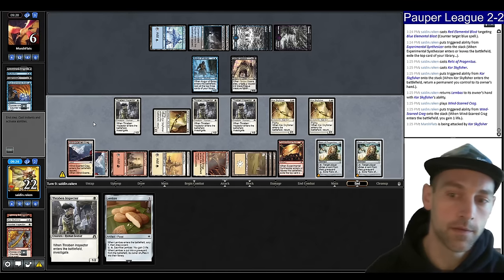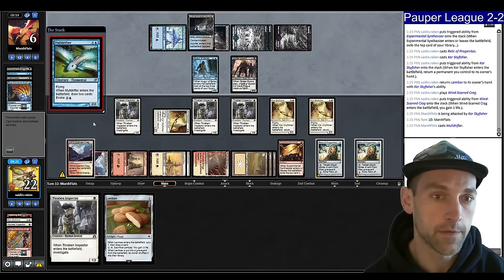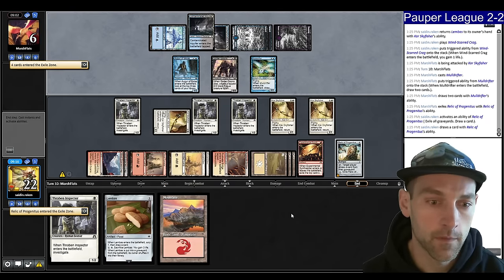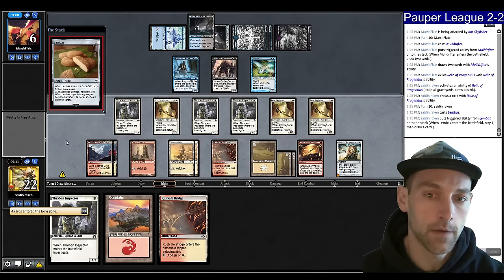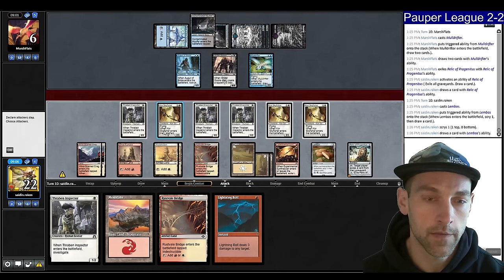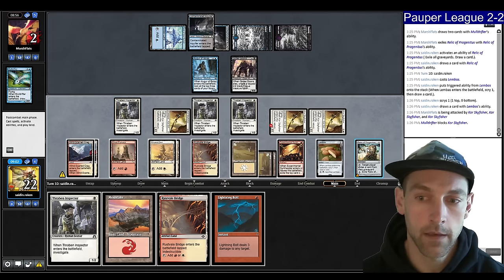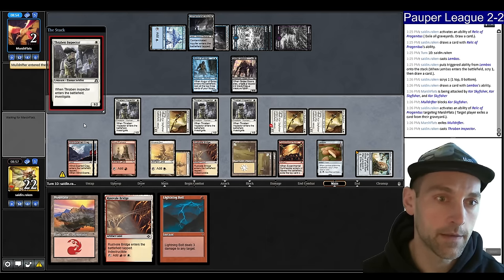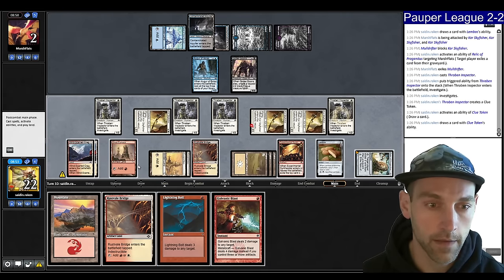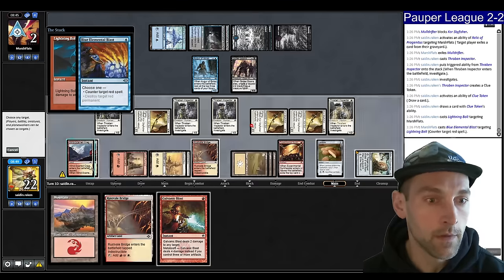They have a Counterspell in hand and 2 unknowns. On their end step crack the Relic — don't want them to get weird value. They play a Moldrifter. End step, crack the Relic. We draw a Mountain. Let's Lembus, looking for a removal spell. Lightning Mold — hello! I'll Relic your Moldrifter away. Play the Thraben Inspector — if I find another Burn spell they're dead. Expect a Clue. Galvanic, or just go Bolt and we have a secondary one. Boom — GGs. We finished 3-2.